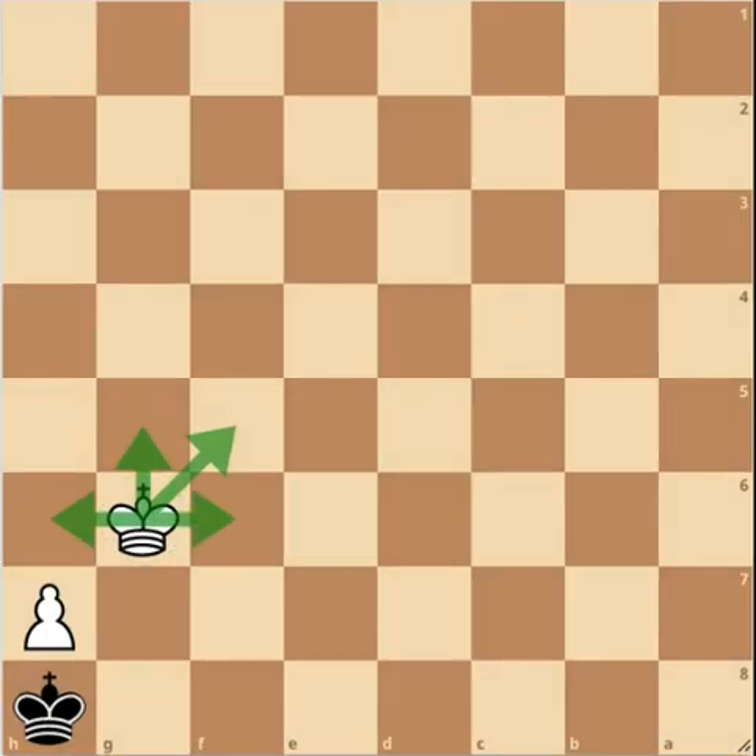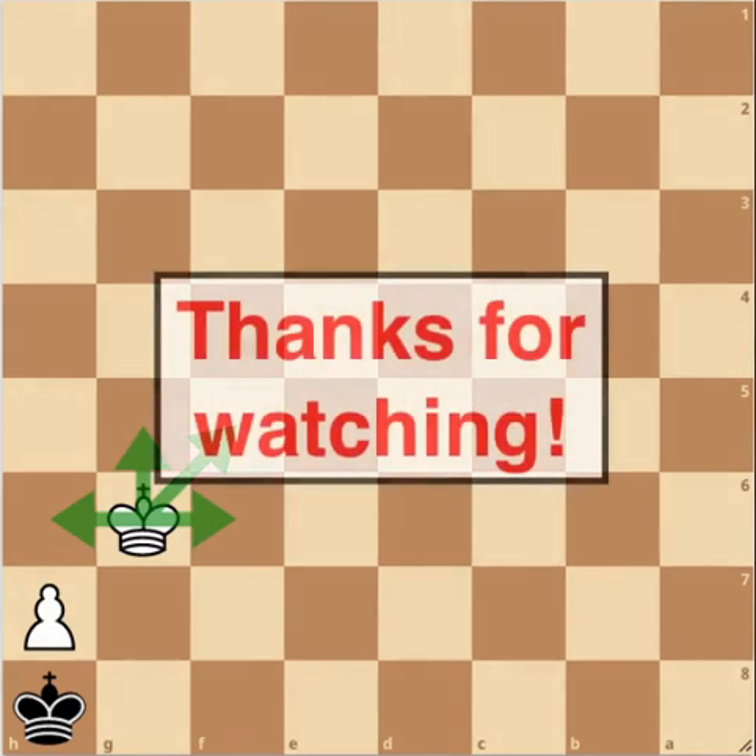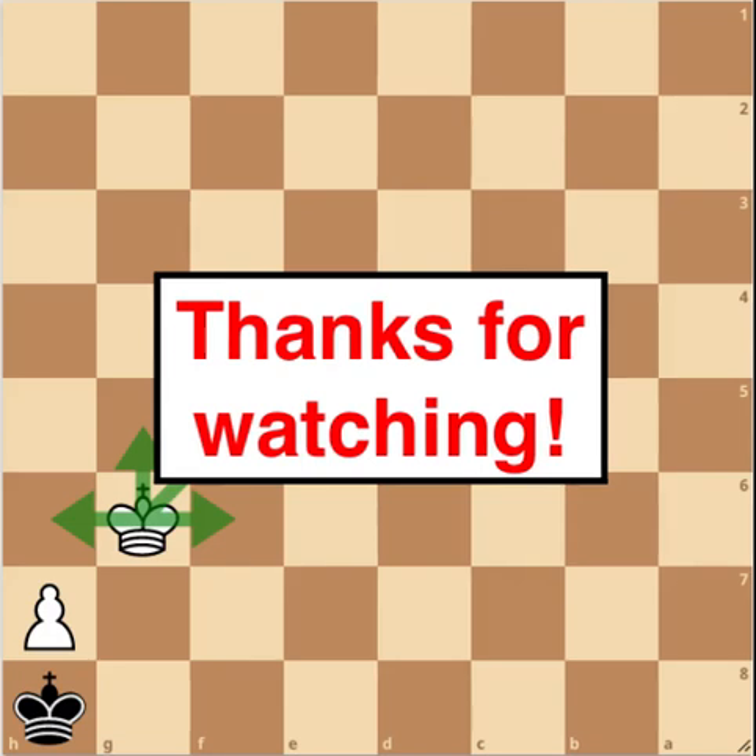That's it. That is all you need to know to play correctly in king and pawn versus king endgames. With this information, you should be able to either draw if you are in the losing or drawing position, or successfully convert your pawn advantage into a win if you are in a winning position. As always, thank you very much for watching to the very end. I really appreciate it. Please consider liking, subscribing, and sharing, and I'll see you next time.